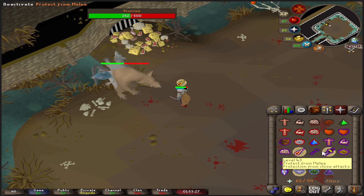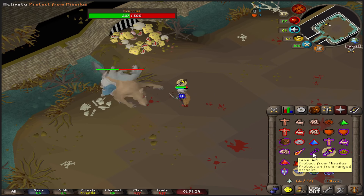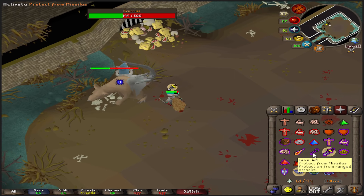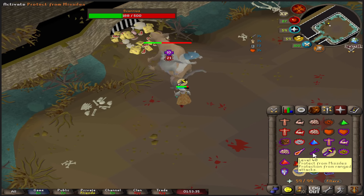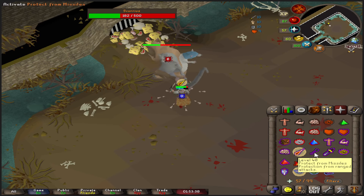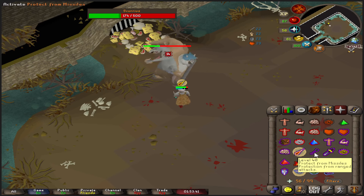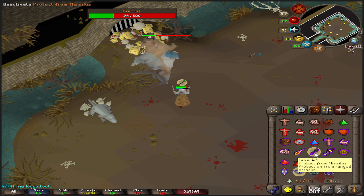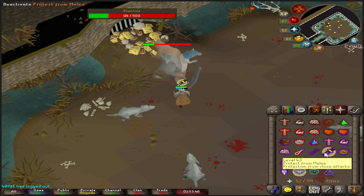Protect from melee again. You can see I got hit there — keep dodging the falling bricks. It's pretty simple this one, really, and we don't have to worry too much about this fight. You should know this fight by now if you've killed it a few times. Just pray correctly. It's at the food bowl again going into phase three.